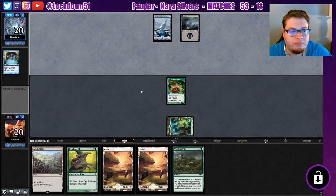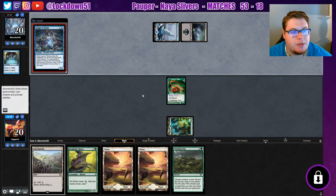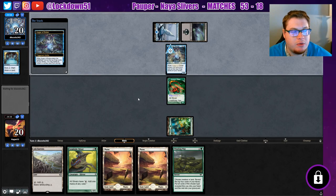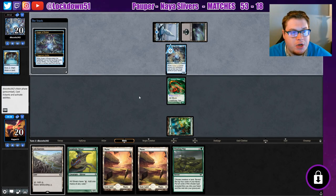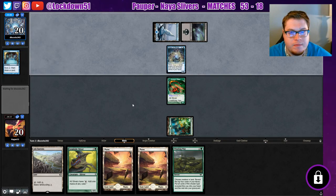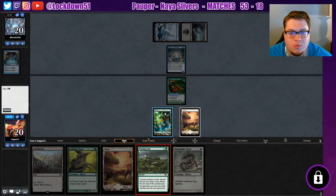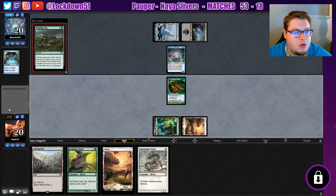All right, Dimir. Tapping out is fine because I really want to get this Winding Way to resolve, so I'm pretty happy about that. Counter spell — there it is. All right, we're getting more playables, that's good. Just give me a good Winding Way here.